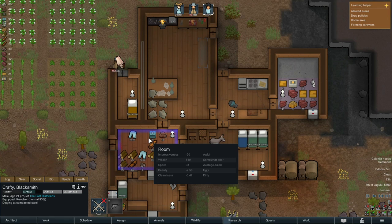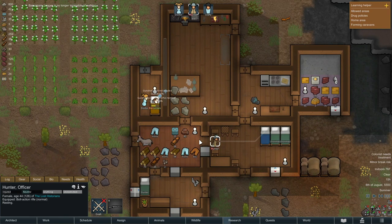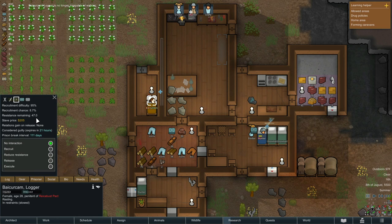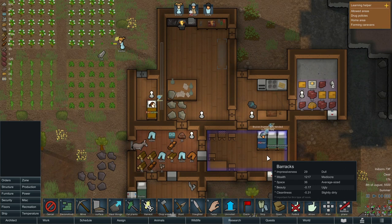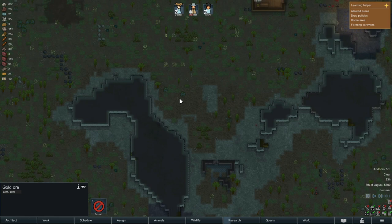So if we capture them and eventually turn them to our side, we have that prison cell we've been saving for just a time like this. This could eventually be our fourth person. They're obviously going to need some health care. The prisoner has 47 resistance — wow, that's a lot. That's going to be very, very difficult to reduce. Last time I captured somebody, the resistance was like five. While exploring I'm also finding gold ore and more compacted steel, so there's a lot of really useful stuff to be mined.